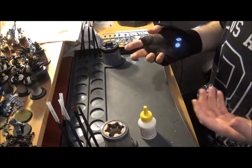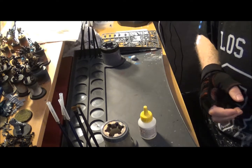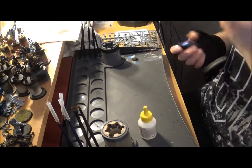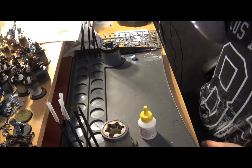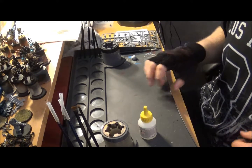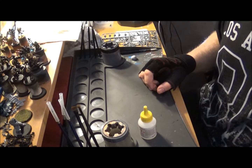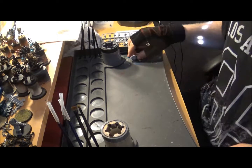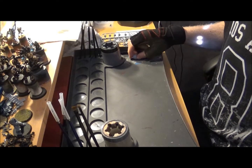He's ready to be undercoated once the glue is dried. That's building a miniature. There are bigger things that need building — the tank in the Start Collecting box, the Forge World model — but fundamentally that's building a miniature. I hope that's useful to someone. If anyone is interested in the hobby, feel free to send me questions — I don't mind answering anything. Thank you very much for watching. Goodbye!